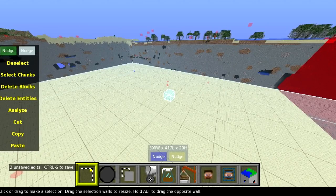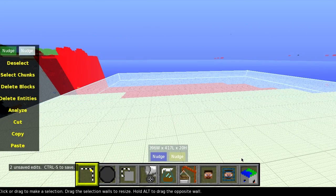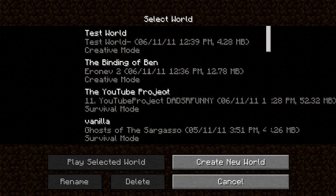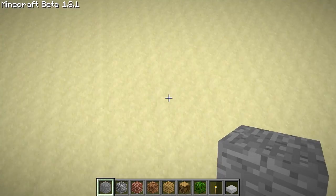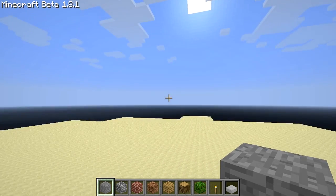So now that we've done that, let's have a look back in Minecraft and see what our test world looks like. You've got to make sure you save it. So when you press quit it will say there are two unsaved changes - the deleting and the creation of sandstone. You press save and quit and then it will save it. Now when we go into single player, have a look at our test world - it should be nice and testy. Here it is.